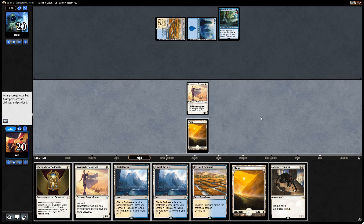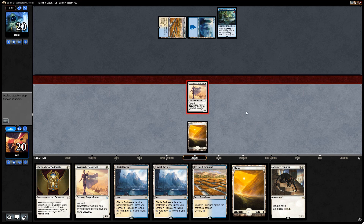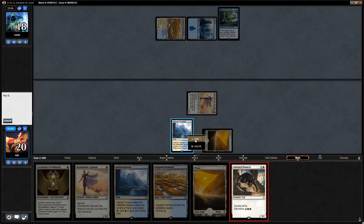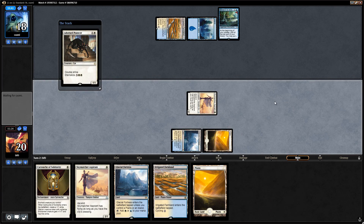Adorned Pouncer is better than playing another aspirant here, so let's get in for two, play the pouncer, and then next turn we can maybe put a cartouche on it to get in for more damage.